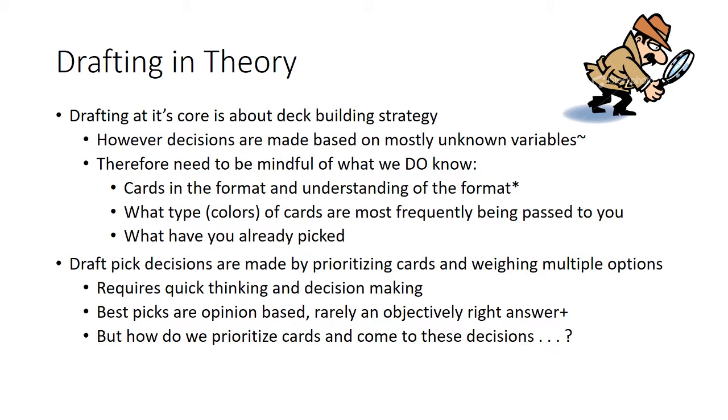Identifying what colors and types of cards are being passed to you by your opponents — meaning what your opponents are not taking — is one of the most important skills in draft. Being aware of what colors might be underdrafted at the table is hugely important, as that will determine what the better cards coming to you will be.